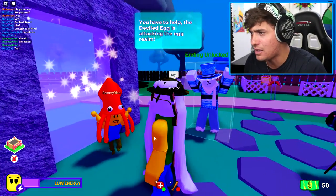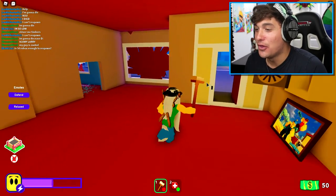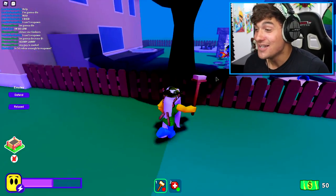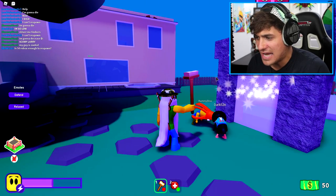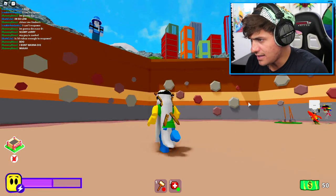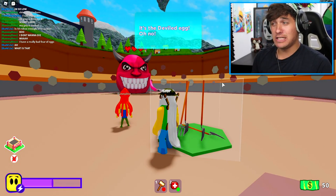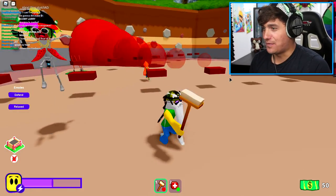Scary Larry is coming — we need to escape now! Find the egg portal, we can escape through that! Ladies and gentlemen, this is an ending I've never done before and that you've never seen, which makes it even more epic. Let's go inside right now. Guys, is everything okay? Hey Chili kid, what are you doing? I'm just Scary Larry. I have a really bad fear of eggs — Ramy, this is probably the worst place you could be right now.